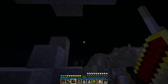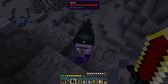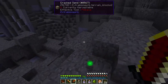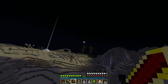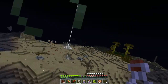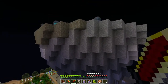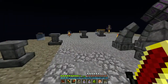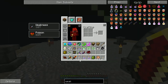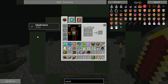Dang it. That's 20 hearts, I think — no. Okay, so that's not working. Dang it. Let's come back over and go up here. Yeah, that did not work — that's not good. We got three minutes of weakness remaining — there we go, we're done being poisoned.